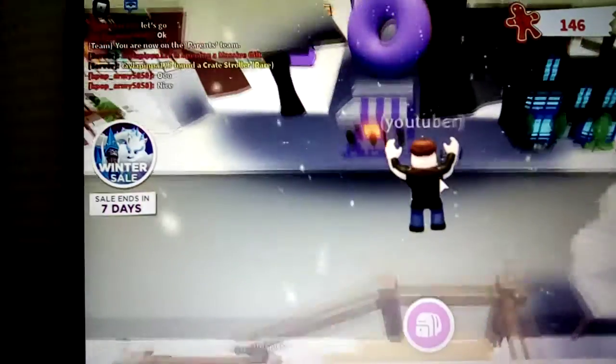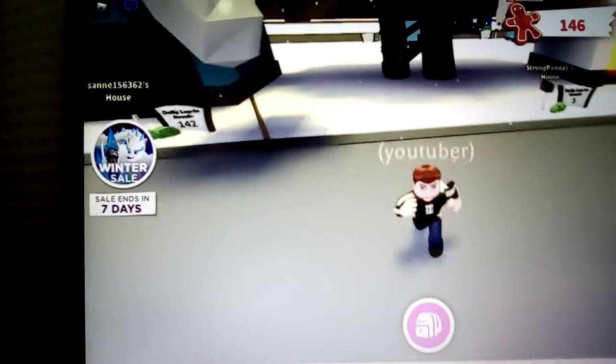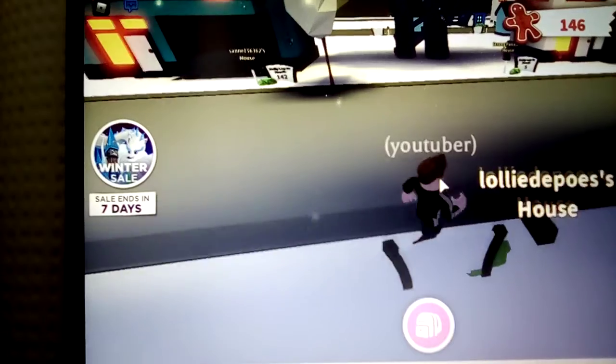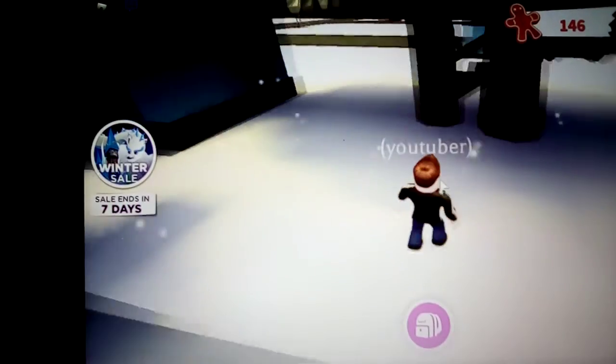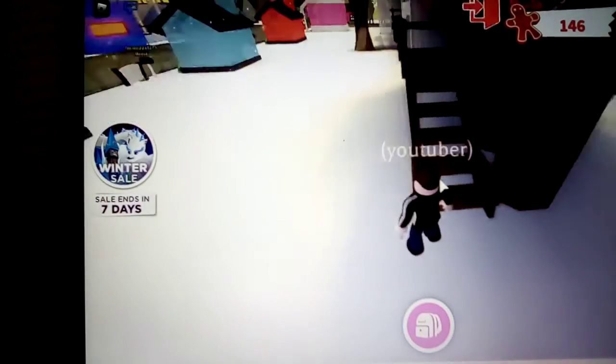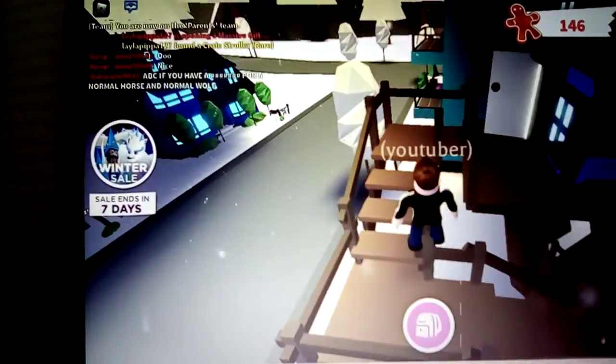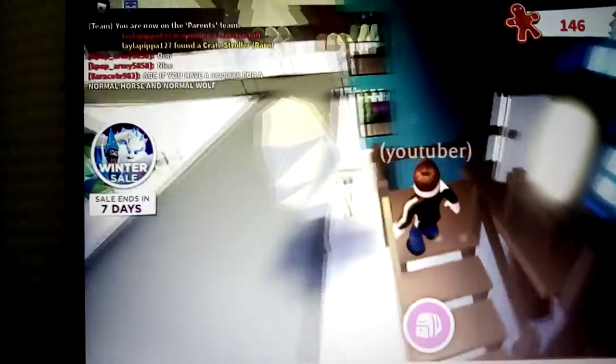It's a good tree house if you just look at it. You can see a little bit of it here. Let's just go in there. I'm going to give you a quick tour of it and then I'm going to show you some other new stuff that I have on Adopt Me. Let's just go into my tree house.